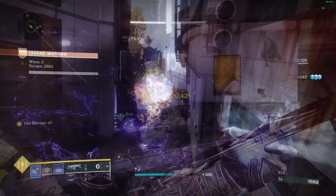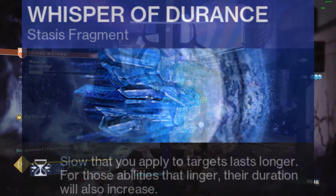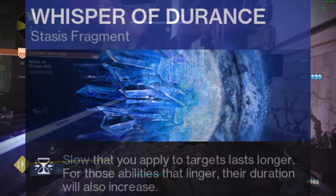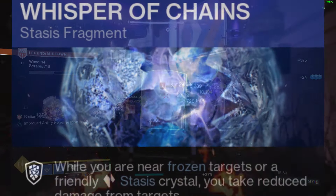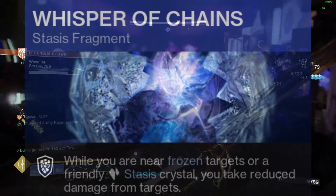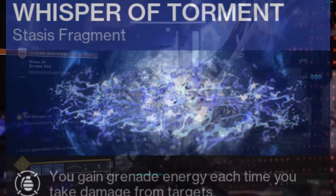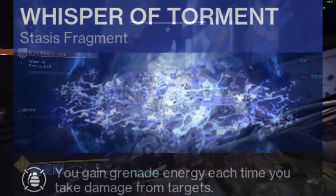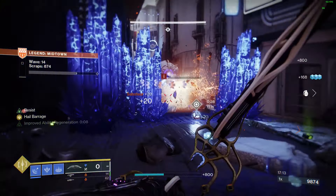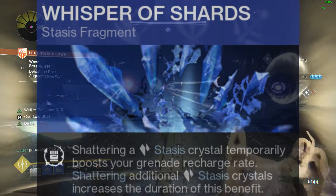Fragments will be Whisper of Durance — slow that you apply to targets lasts longer, and for abilities that linger their duration will also increase, which directly affects your Stasis Turret. Whisper of Chains — while you are near a frozen target or a friendly Stasis Crystal, you take reduced damage, and this also grants plus 10 Recovery. Whisper of Torment — you gain grenade energy each time you take damage from targets, meaning quicker Stasis Turret cooldowns. And lastly, Whisper of Shard — shattering a Stasis Crystal boosts your grenade recharge rate.